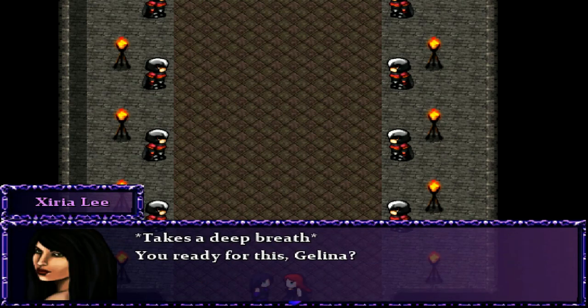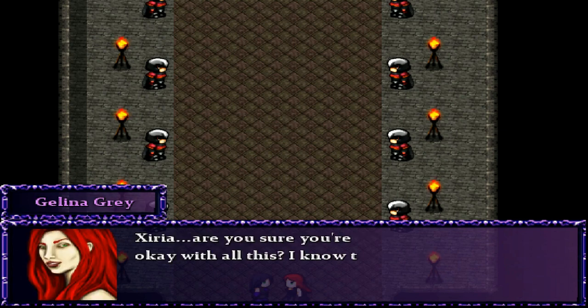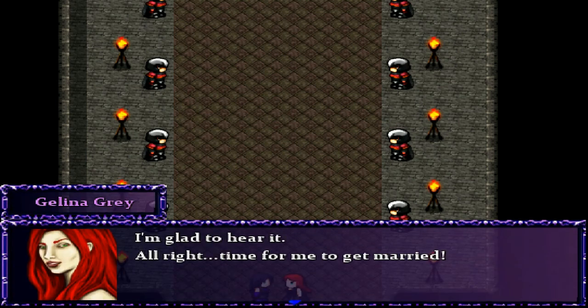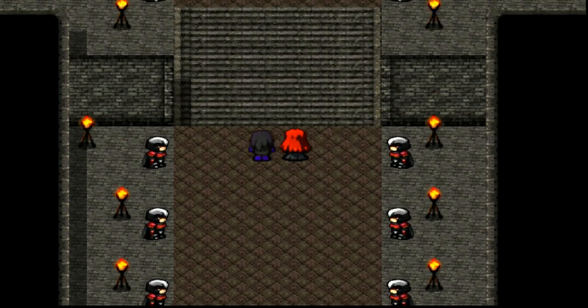One year later, everything's alright now. Zeria asks Galena if she's ready, and Galena says she's been ready for a long time. Thank you for agreeing to stand with me. Now it's time for the bride to make her entrance. Zeria, are you sure you're okay with all this? I know that you and Magus had a pretty bitter divorce after you confessed to him about sleeping with Majara. Don't worry about it, Galena — my new relationship with Magus is working out fine. Same-sex marriages and relationships are a thing in this universe, and that shows a lot of progress.